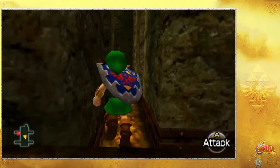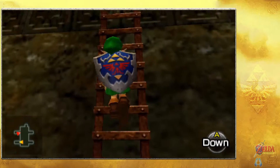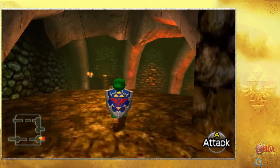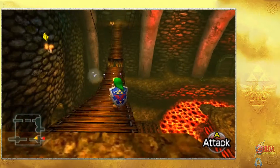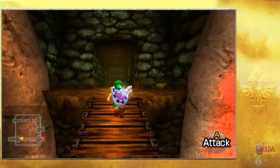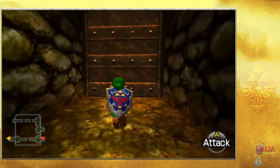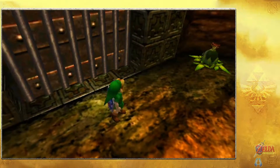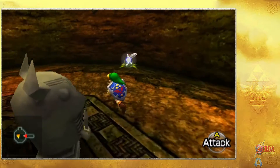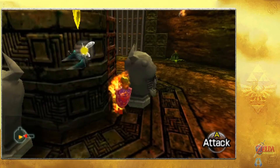We exploded a bunch of stairs to actually get up here normally with a bunch of bomb flowers. But now, since we re-entered the dungeon before we did that, the stairs are actually back up. So with that in mind, the stairs are actually higher up than they normally are, which makes it a little bit simpler to get to. But we have to take the long way of getting around there - just need to go through here, and we need to push the thing onto the switch in order to get out.